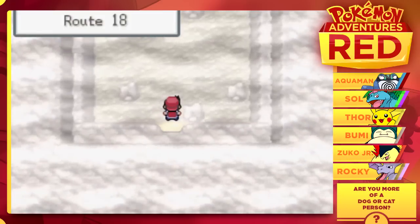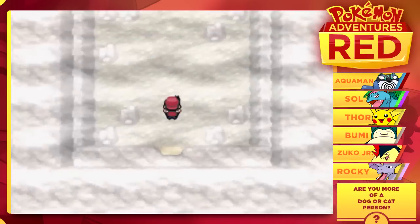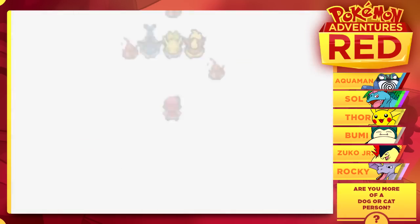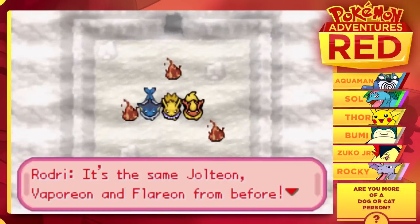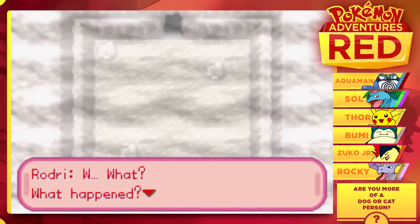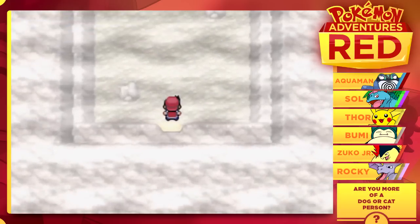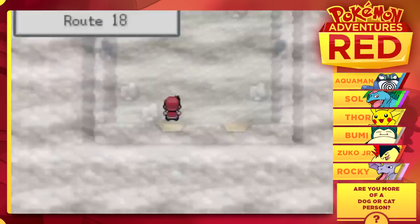I'm tempted to go inside of this cave, so let's step inside and see what we can find in here. This is still Route 18. Let's go deeper into the cave — I think this might just be looping us all the way around. Wait — whoa, whoa. It's the same Jolteon, Vaporeon, and Flareon from before. It's going to get burned alive. What happened? Was I imagining it? What was that? Why did we just see those Pokemon? There's something strange going on inside of this cave.